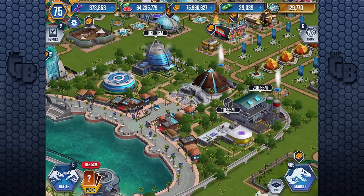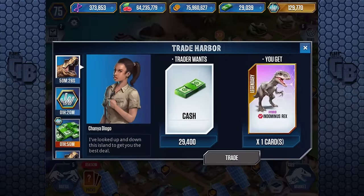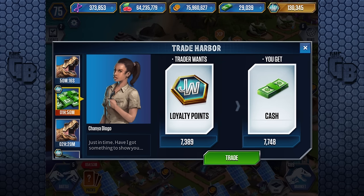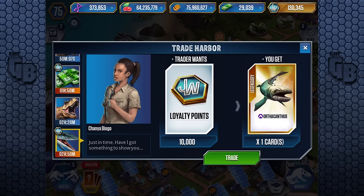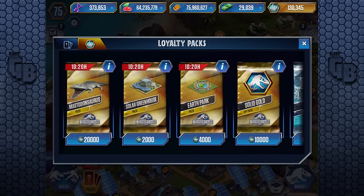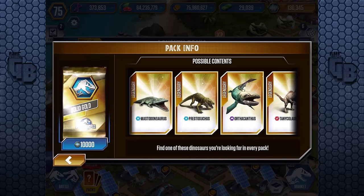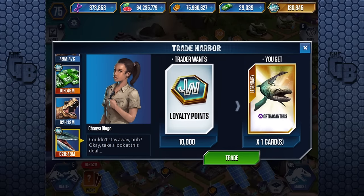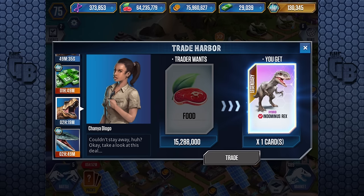This tournament may not be out yet — it could be that I just need to reload the game. They're not called VIP Points anymore, they're called Loyalty Points. Oh — 10,000! That's exactly the same amount as a Solid Gold Pack. So we could buy a VIP Pack and have a chance of getting Orthocampus, or we could just do it in the trade harbor. I've got 13 packs to open and chances are one of them is going to be it, so I'm not going to do that.